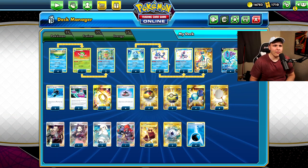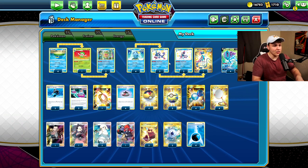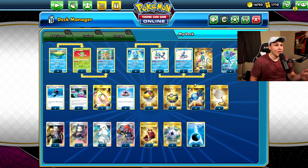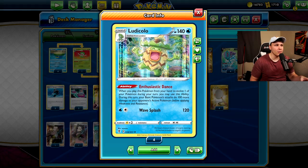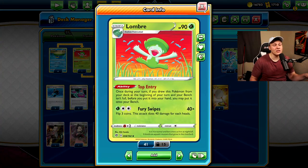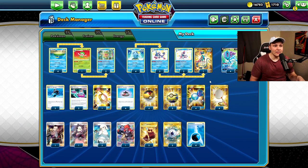A couple of key things that have changed in this build to give you answers to Mew VMax: the heavy Ludicolo line — four-one-two Ludicolo. You don't need three or four Ludicolo, but you do need the Lotad so you can make sure you can get into your Ludicolo. Lombre helps us get into double Ludicolo turns sometimes as well, and that's one reason we have a better Mew VMax matchup — we can pull off double Ludicolo plays more easily.